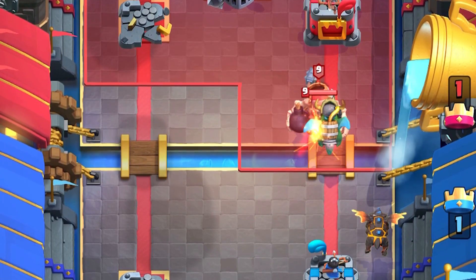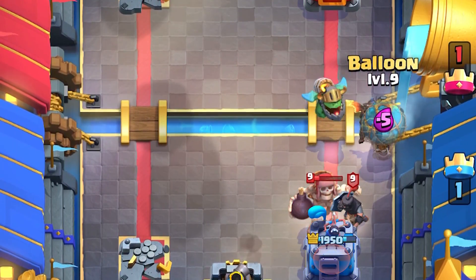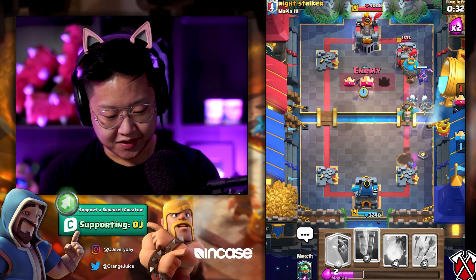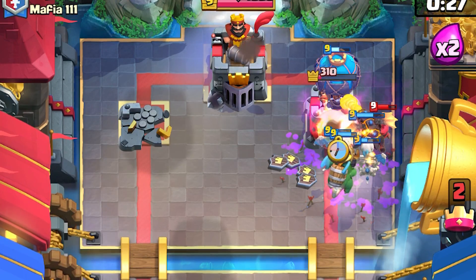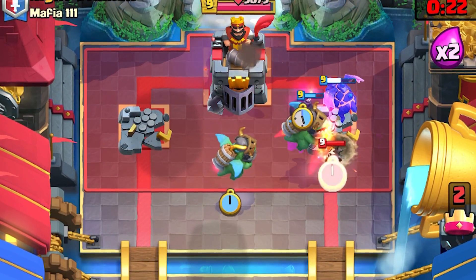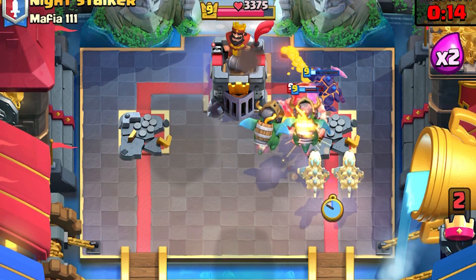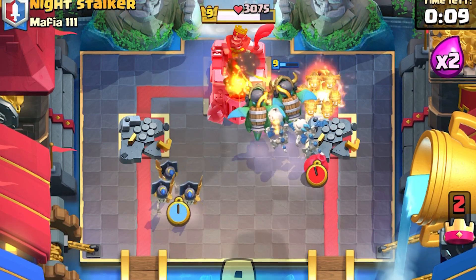So I'm gonna straight up go for a bridge plant. And it still was not enough to take out the giant skeleton — that's a write-off. I'm gonna do guards in the center. I don't know what just happened but I lost everything to inferno dragons. That electro wizard at one-two inferno dragons won — don't ask me how, it just does. It be that way sometimes.